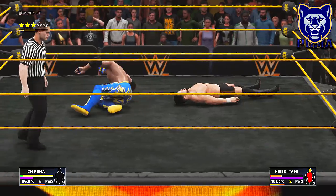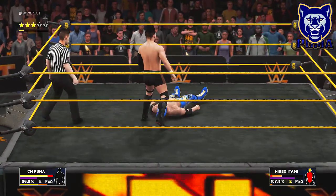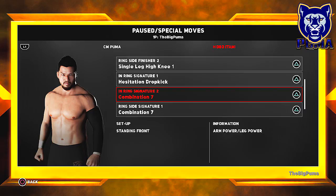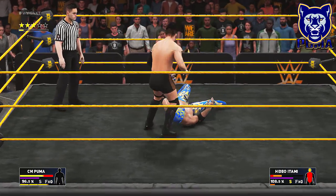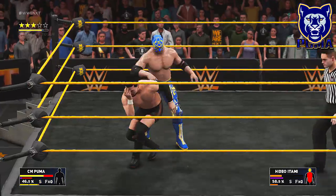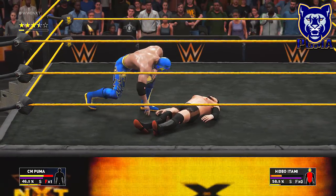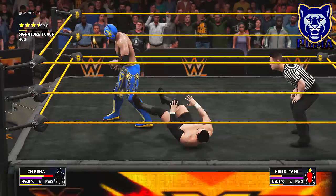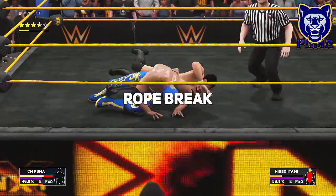I didn't go through all the moves — mainly just because I wanted to start playing — but we're gonna have to go in there and make some changes. Big clothesline from Hideo — what are his special moves? Hesitation dropkick and Combination Seven. We gotta look for the toss to the ropes or to the corner and watch before he starts trying to kick us. Backstabber — heck yeah! Come on Puma, charging that finisher. Big super kick — wow that looked awful. That is weak, we're gonna change that. Rope break — we're going five star baby.